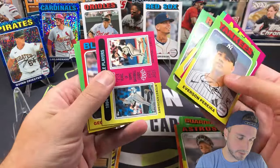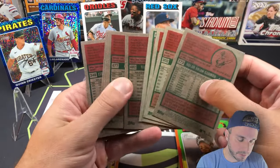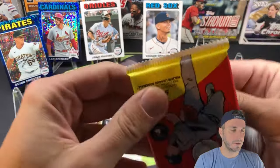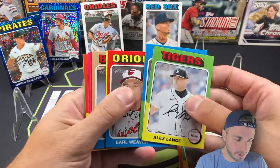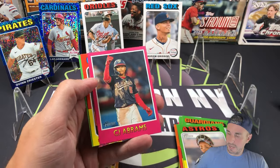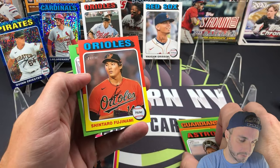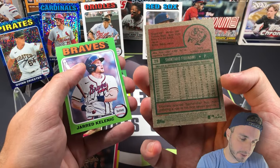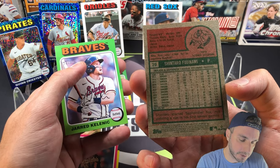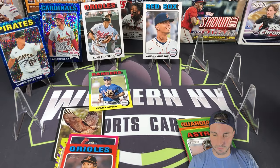Joe Mauer and Albert Pujols insert. Ke'bert Ruiz, Nick Lofton, George Springer, Josh Naylor, Nolan Gorman — nothing doing there. Nice one: CJ Abrams insert, pretty cool. Shintaro Fujinami short print — it's got his stats from Japan on the back, that's kind of cool. And Jared Kelenic — good start for Kelenic with the Braves, I'm rooting for him big time.